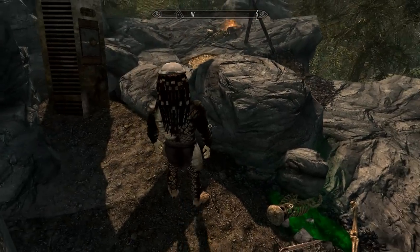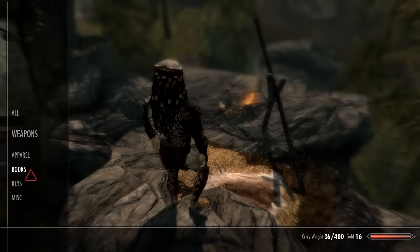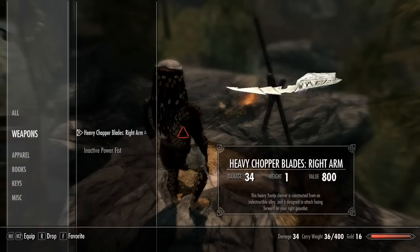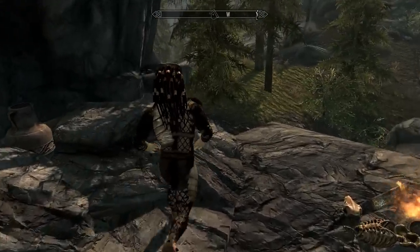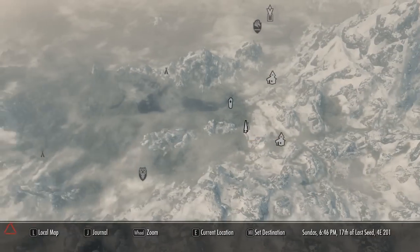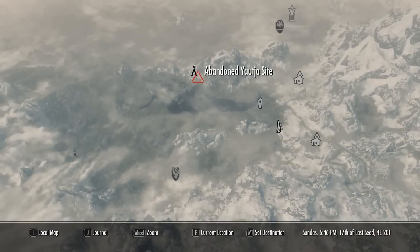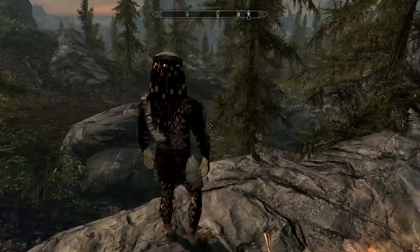Now I need some gauntlets or something, because at the moment the blade looks silly without having any gauntlets on, so I'm going to have to go and find another drop pod. I think there's one over there. I've been playing this one for a while, so I kind of know where everything is to begin with.